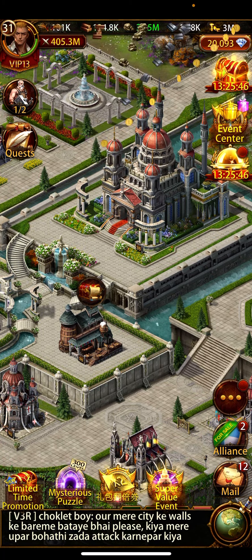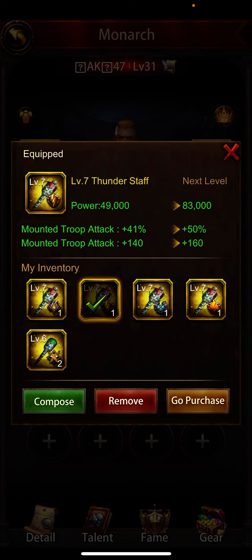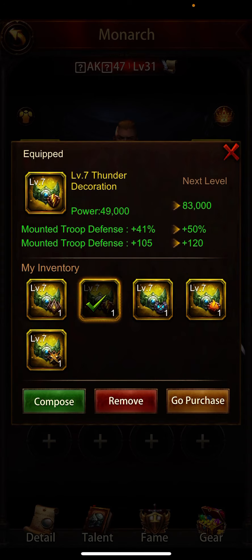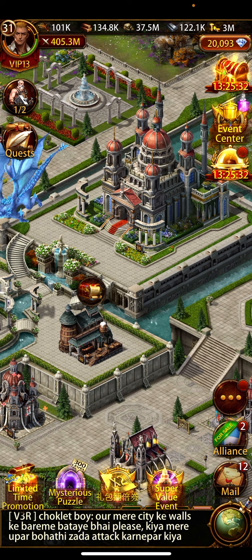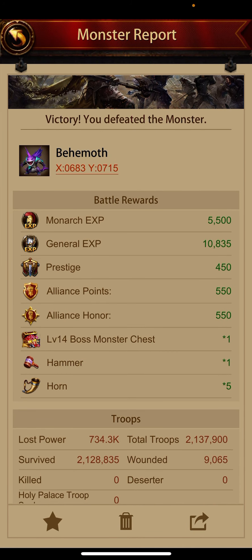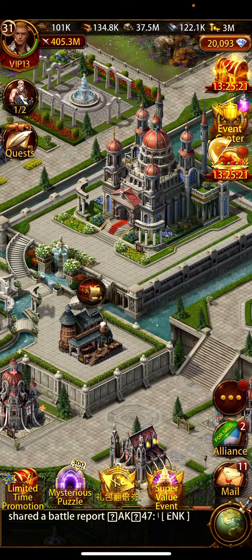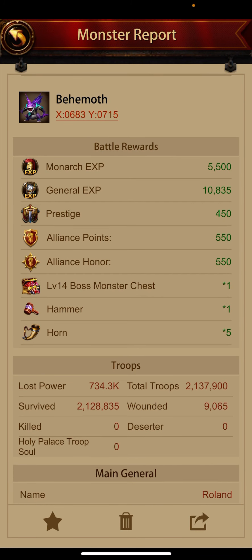Those were the old settings. I used march size gear and mounted troop monarch gears at level 7. Now here is the battle report I received from level 14 — only 9,000 wounded. As you can see, that's very few. Before, when I didn't have Aries equipment, I had around 30,000 wounded.